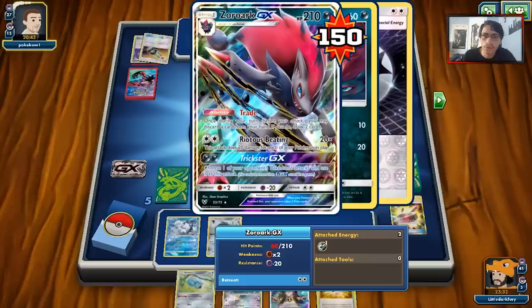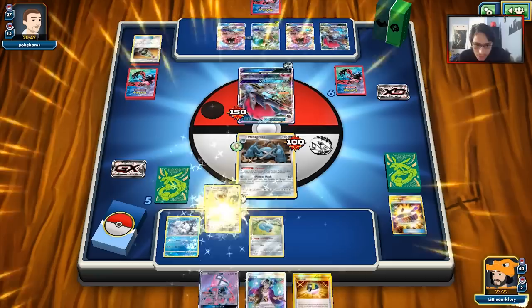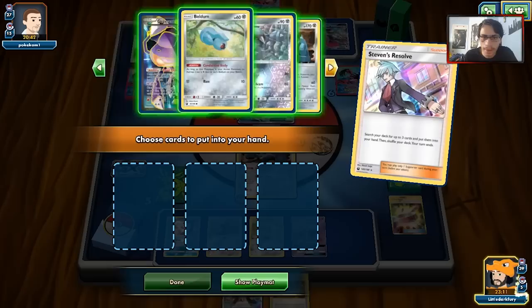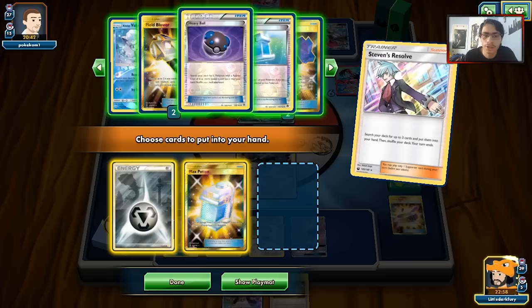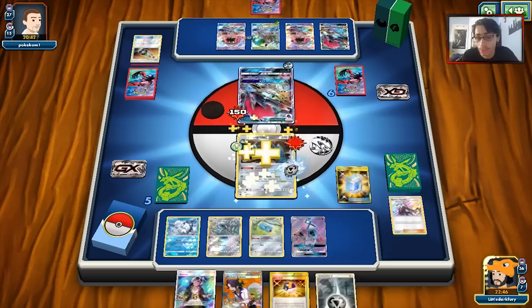My opponent multi-switches and attacks me, which is fine — I'm not too worried about losing Metagross. We can always do Steven's Resolve. We topdeck Steven's Resolve and drop Lele to grab it. We took one prize. We'll grab Metal Energy, Max Potion, Max Potion, Metal Energy, and a Sycamore for next turn. We'll Meteor Mash, knock out Shiftry, and take two more prizes. We get another Max Potion off the prizes.